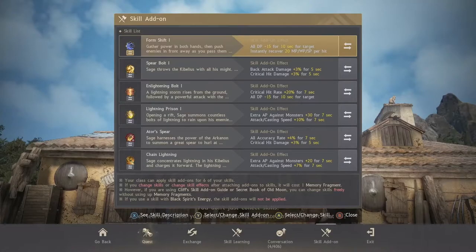Now let's move on to the skill add-ons. I have two different sets for you. The first set — Form Shift is optional and you can completely change it. The 20 MP recovery on that skill will allow you to grind without Spirit Perfume Elixirs or mana pots, which is nice for chill grinding. You'll use this first set of skill add-ons if you have a 100% hit rate in the area you're grinding. Don't worry if you don't know that — I'll show you how to figure it out in a moment.